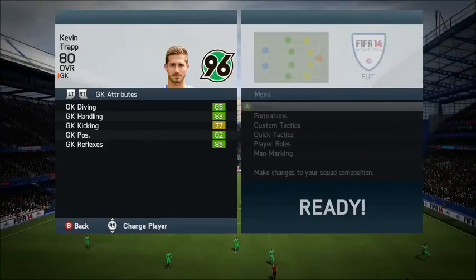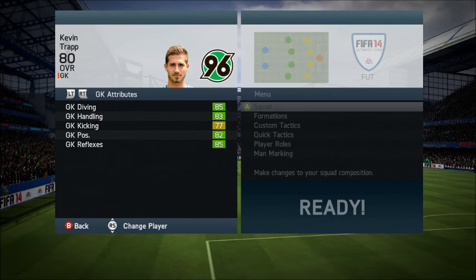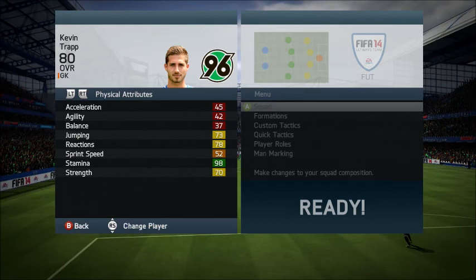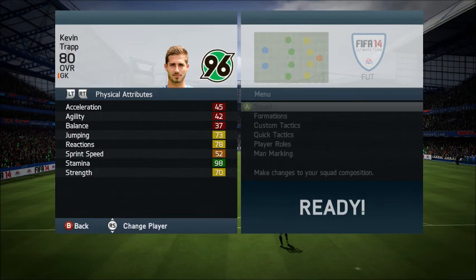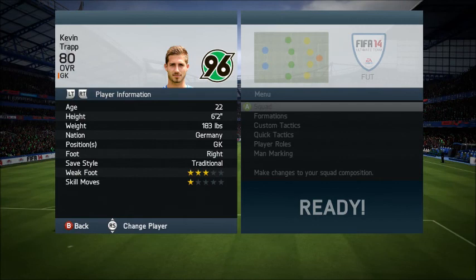Welcome to this Kevin Trapp in-form review. He's from Frankfurt, the actual team he plays for. Here are his in-game stats shown on his card. He's got 73 jumping, which is a bit bad, but he's quite a tall goalkeeper so it doesn't matter too much. He's got 70 strength, so he's a pretty strong keeper. He's 6 foot 2, weighs 183, and has the traditional save style.